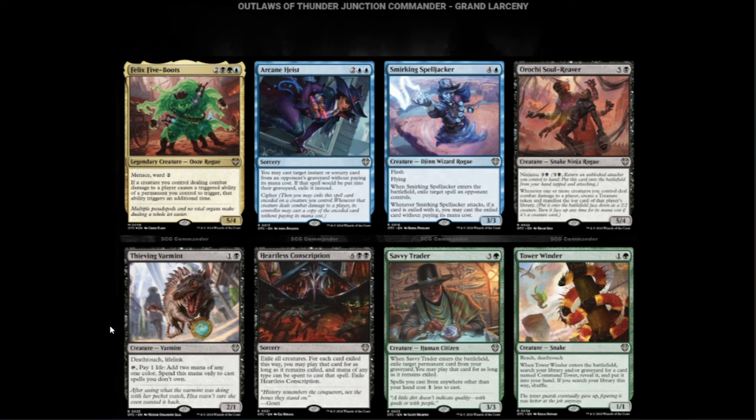Then we have the Thamen Varmint — black and one for a 2/1 with Deathtouch and Lifelink. It's already amazing. Tap, pay one life, add two mana of any one color — spend this mana only to cast spells you don't own. This is, I think, the first mana dork for black. The drawback is you have to cast your opponent's spells, but in black and blue where you're going to steal your opponents' cards, this is good.